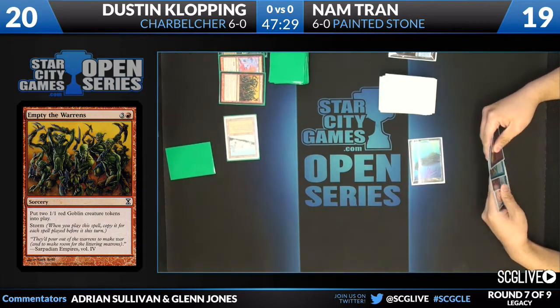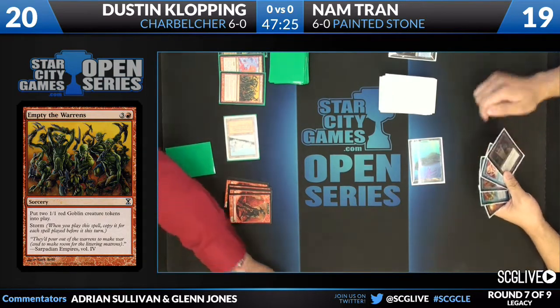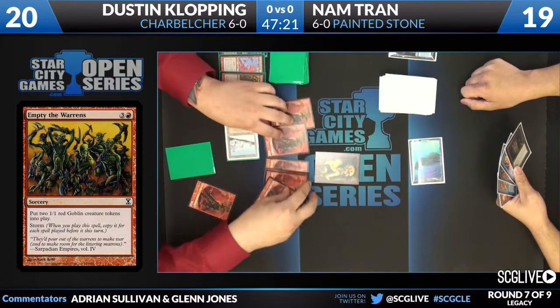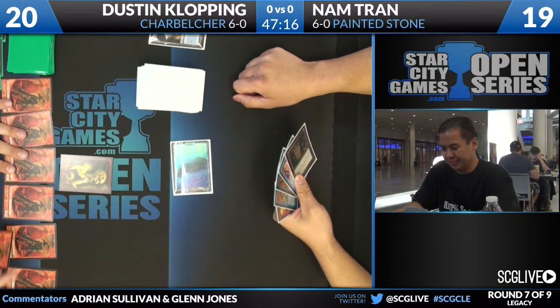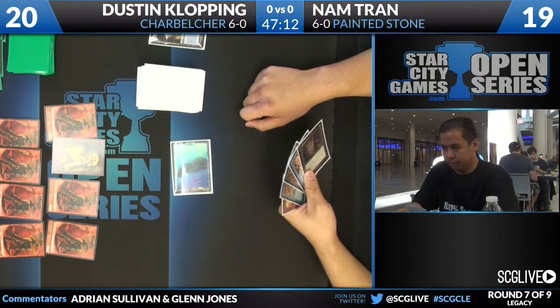Storm — a mechanic that when it debuted back in Time Spiral, a lot of people just felt like it's either going to be broken or it's going to be not good. Well, I guess we rapidly figured out which one it was. Eight goblins, as predicted.